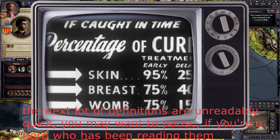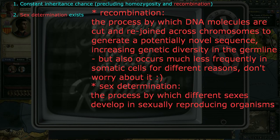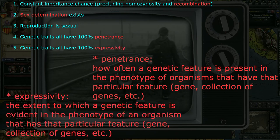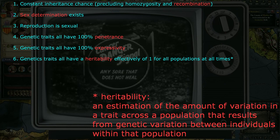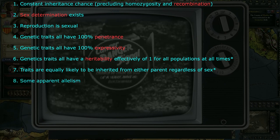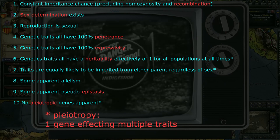Let's lay out the parameters for genetic inheritance in CK2 and make up some ways these inheritance groups could work. 1. Constant inheritance chance. 2. Sex determination exists. 3. Reproduction is sexual. 4. Genetic traits all have 100% penetrance. 5. Genetic traits all have 100% expressivity. 6. Genetic traits all have a heritability effectively of 1 for all populations at all times. 7. Traits are almost equally likely to be inherited from either parent regardless of sex. 8. Some apparent allelism. 9. Some apparent pseudoepistasis. 10. No pleiotropic genes apparent — sort of.